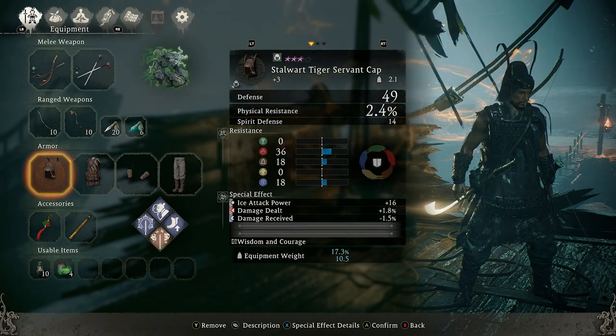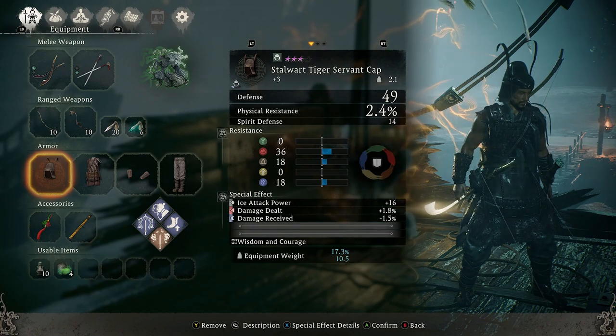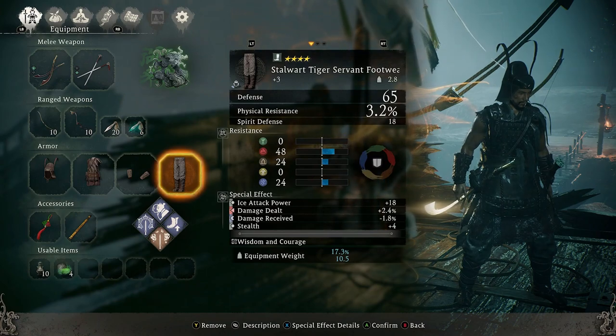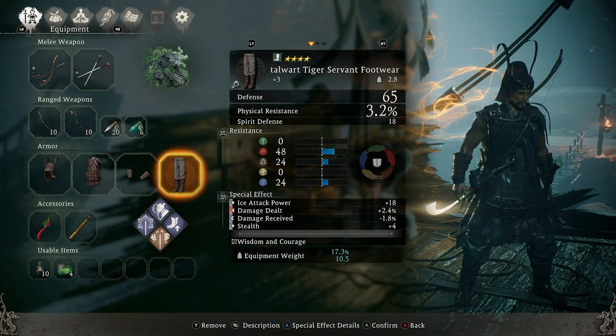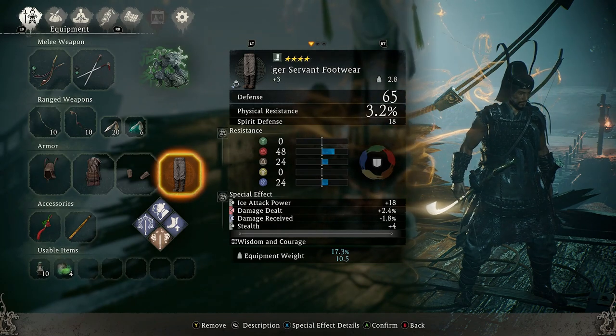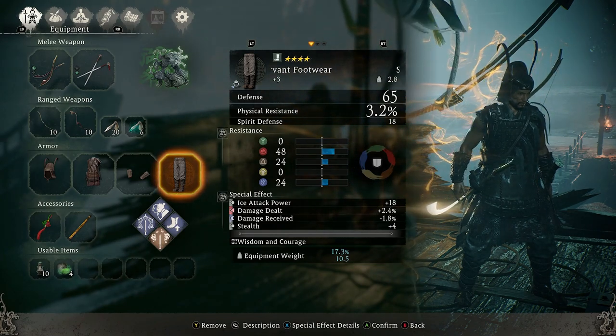On the pieces of gear we have ice attack power, damage dealt, damage received, and then the three four-star pieces also have stealth on all of them — because this is going to be a highly aggressive build where you're also trying to be stealthy at the same time.